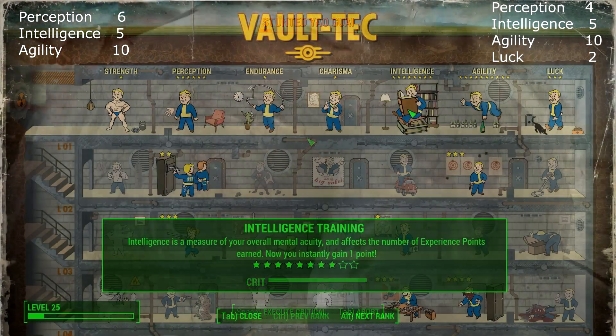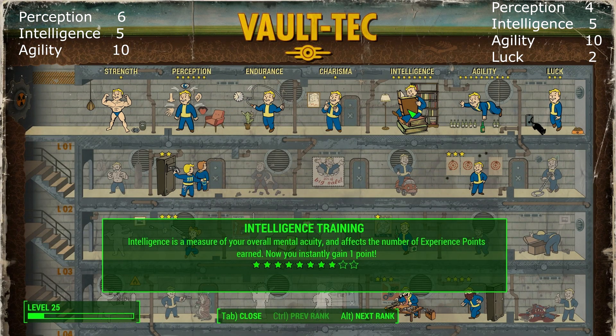Intelligence primarily affects the rate at which you gain experience, but that's not the primary reason for picking it in this build. I put 8 points into Intelligence originally because I wanted to access both Science and Robotics perks. Having played through the game — I planned this build before it came out — I've found I probably won't use energy weapons so I don't need Science, which is a rank 8 perk. And I'm probably not going to use Robotics, certainly not before level 50. So let me run through the build as it should be.